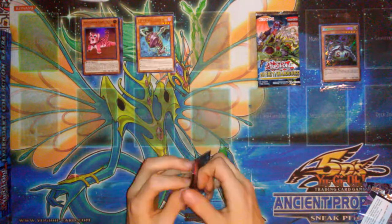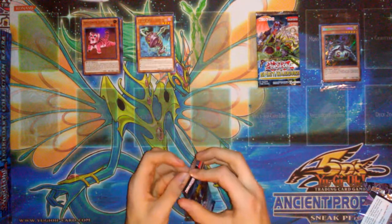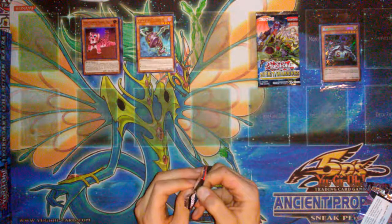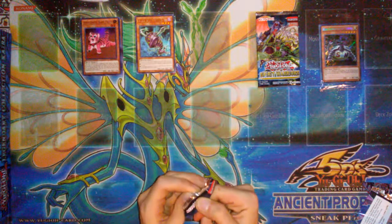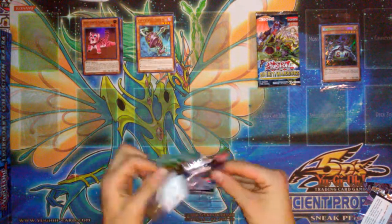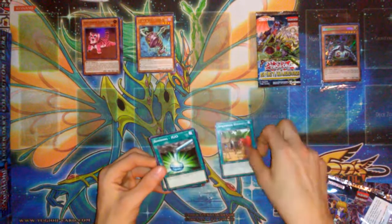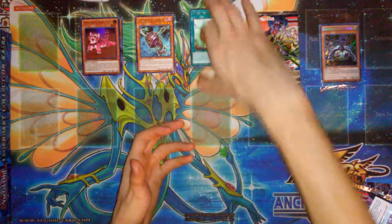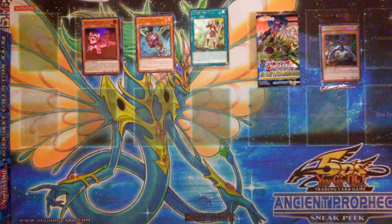And our third pack — can we get another Holo? Or at least can we get the pack to open? Geez, it didn't want to open at all. So we got Amazonas Village, Bonding H2O, and Amazonas Call for our rare. That was pretty cool.